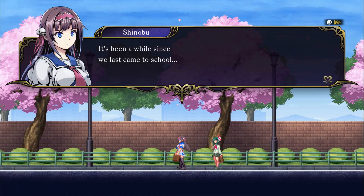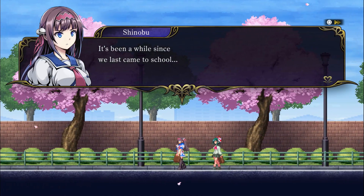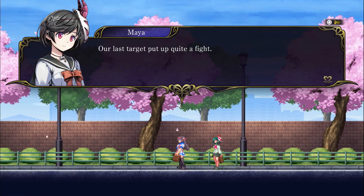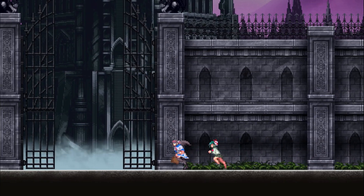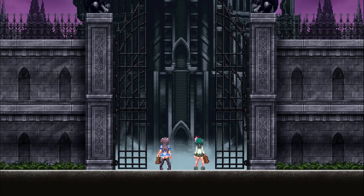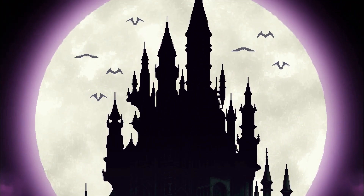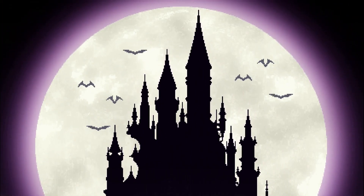You play as Shinobu and Maya Kamizono, two demon-hunting sisters who attend school by day and hunt demons by night. At the beginning of the game, the sisters return to school after a recent mission, only to find that it's been twisted and transformed into some kind of demonic castle. It's up to them to purge the demons, uncover the truth, and return things to the way they should be.